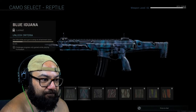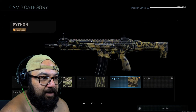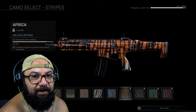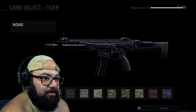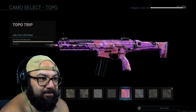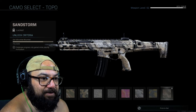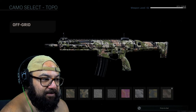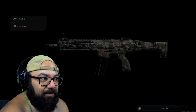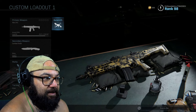So like for these rattlesnake, snakeskin inspired ones, they want you to get kills while you have no attachments on. For these tiger ones, which I haven't quite finished yet, you have to get kills shortly after reloading. These are my favourites - they're called Toppo and they look like topographical maps. I think they look cool. I've got one more to get, and the first one you unlock is the best one I reckon. That looks awesome. So let's jump into a game and see if we can't get some more of these kills.